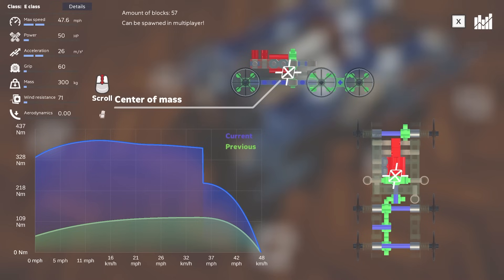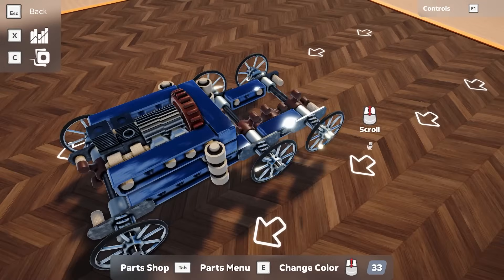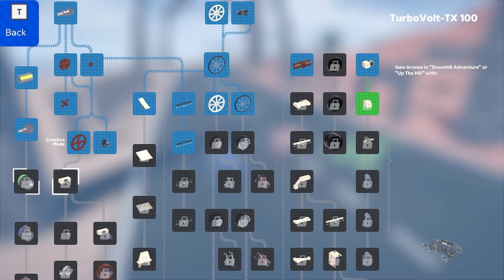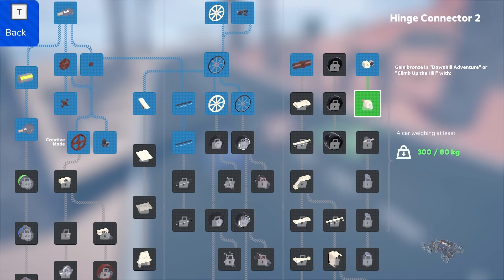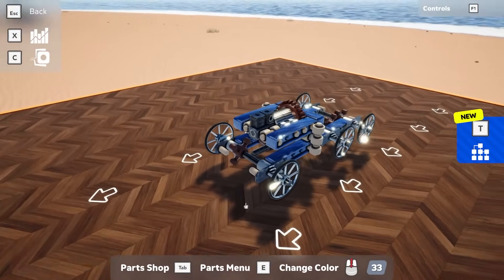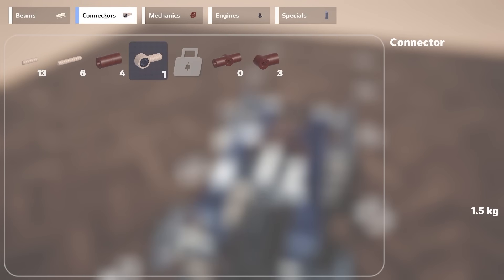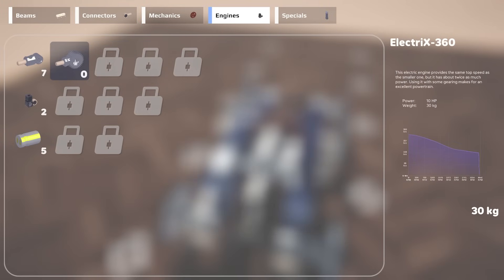All right, we got the chrome blue machine. Now we need to support that piece — should be good. We're making more power now — holy cow. We're at 50 horsepower, 26 on acceleration, and 46.7 miles an hour top speed. Let's try out the other career path. Oh, we got a new part unlocked! But we don't meet that one yet — it can only be electric engines. Shoot. All right, maybe we'll do Climb Up the Hill and get this part.